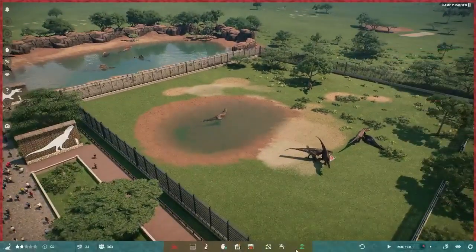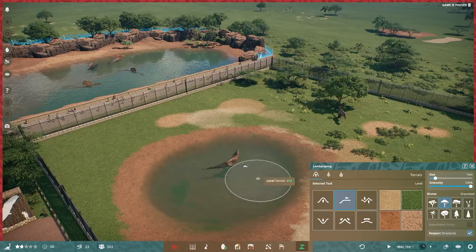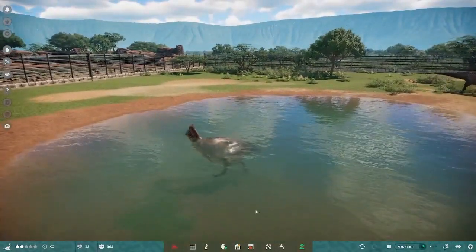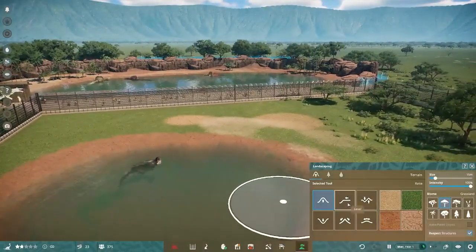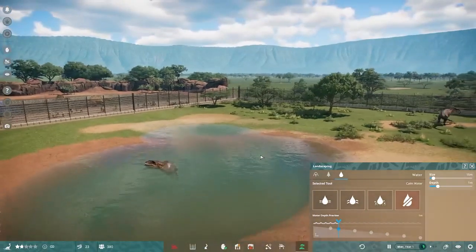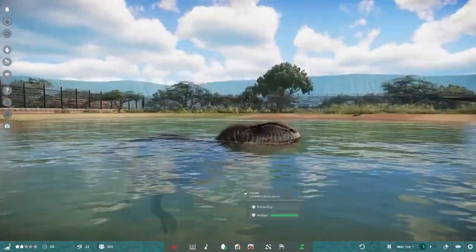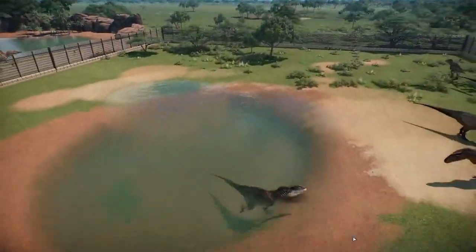They do swim too, but I don't think I made the pool deep enough for these guys. Let me fix that. Make it nice and see how they get on. Yeah, that's better — hopefully he can get out now. We'll smooth this area out. Carcharodontosaurus definitely has one of the best large theropod roars in the game. Beautiful — every animal in the game can swim now.